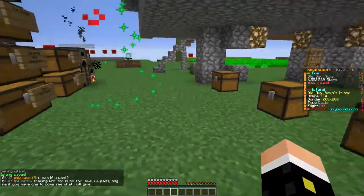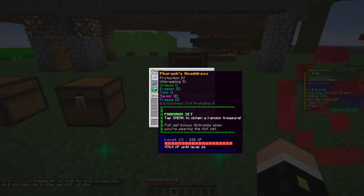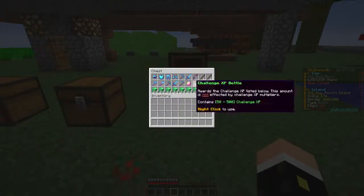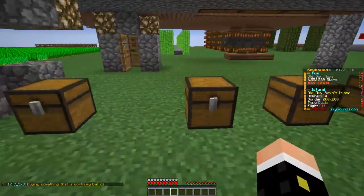So the first chest has my pharaoh and all of my good tools in it, an orb of flight, some challenge XP, and a whole nine stacks of emerald blocks. So that's going to be the first one.